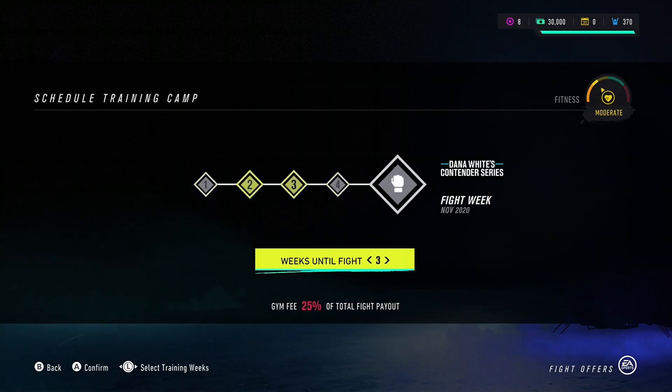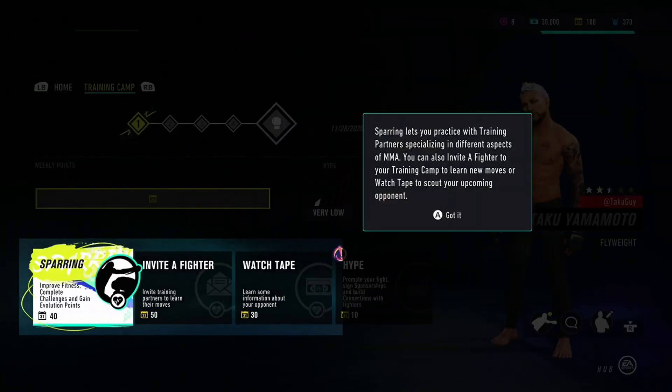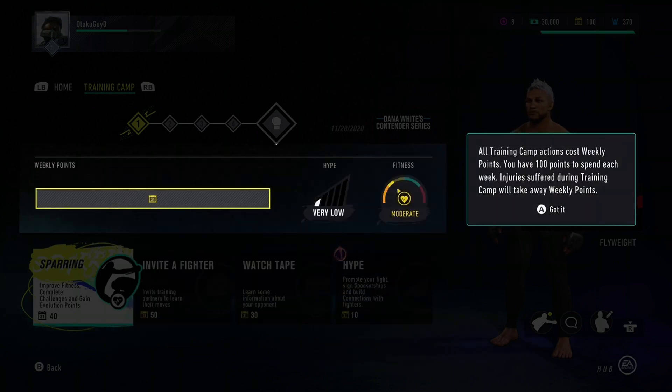Schedule training camp — gym fee is 35% of total fight payout. Going with the default settings since I don't know how it works yet. Sparring lets you practice with training partners specializing in different aspects of MMA — you can also invite a fighter to learn new moves or watch tape to scout your upcoming opponent. Hype gives access to promotions and sponsorships which can earn cash and increase popularity.